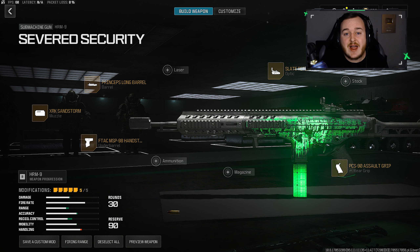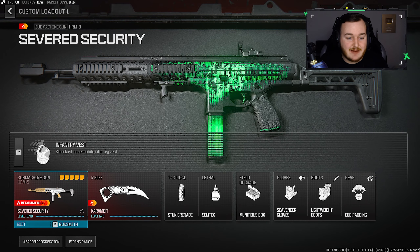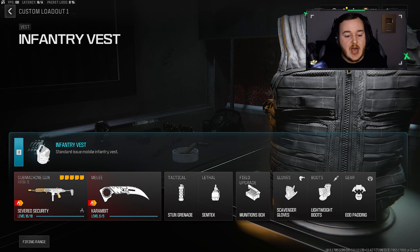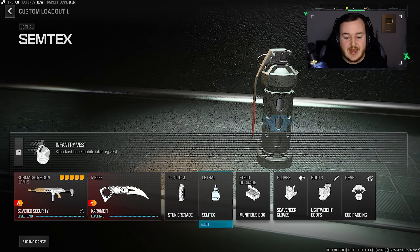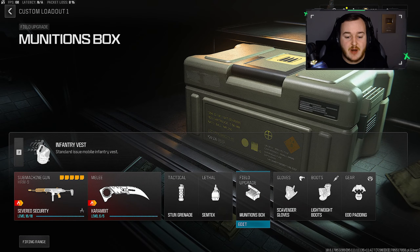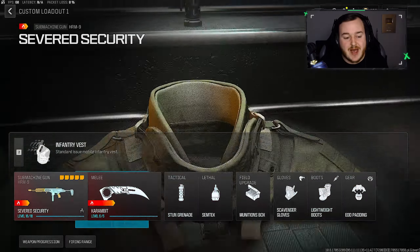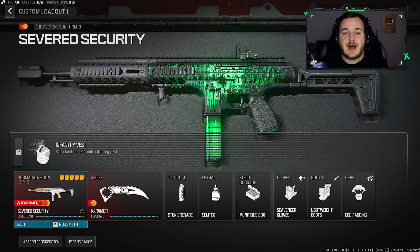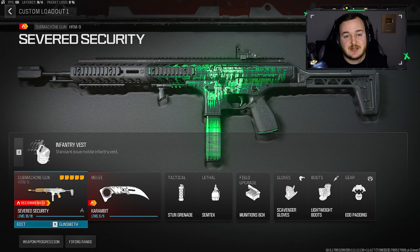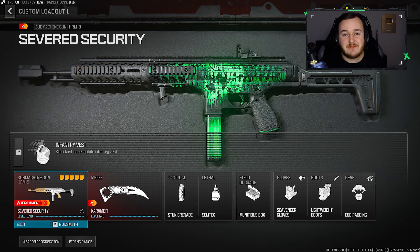It's better than the Rival, better than the AMR9 — I think you guys are going to like it a lot. For the rest of the class: Infantry Vest for aggression, Karambit, Stun, Simtex, Ammunition Box for grenades, and I'm running Scavenger Gloves, Lightweight Boots, and EOD Padding. Try it out and let me know what you think about the SMG and the class setup. If you get any high kill games, let me know. Thanks so much for watching — stay safe and I hope you enjoy today's gameplay.